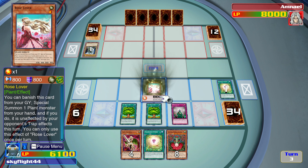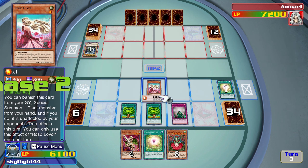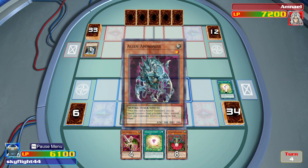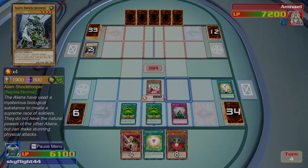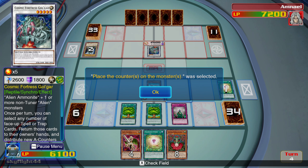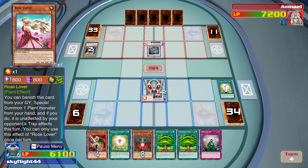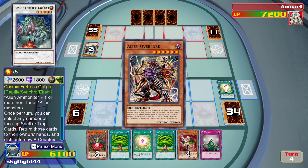I'm going to go about summoning Rose Lover. Then we can attack. Any time a plant-type monster is destroyed, both of these are going to be gaining stuff. Cosmic Fortress Golgar — okay, I'm not liking that. That's actually pretty decent.